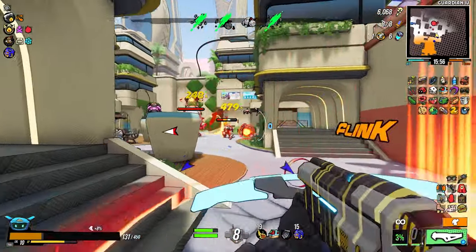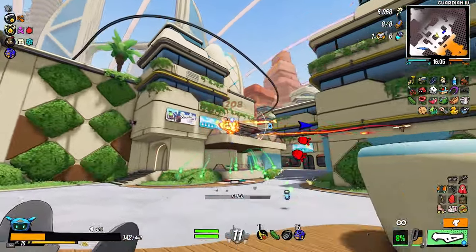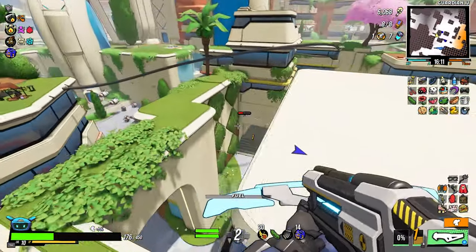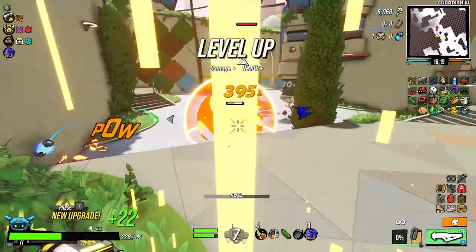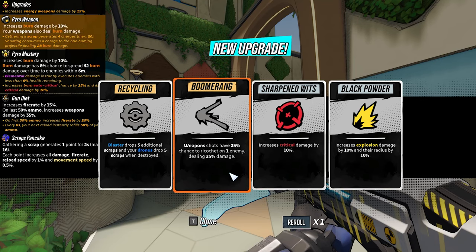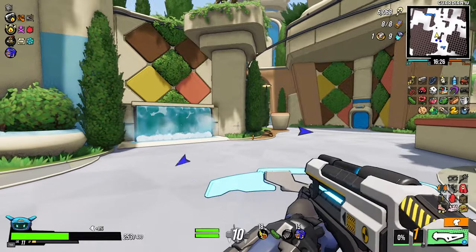I still feel unsafe. Still feeling unsafe. We're fine though — let's head to the exit. Oh no no no, there's one more room that we must get. We'll go with this — weapon shots have 25% chance to ricochet off one enemy dealing 25% damage. Yes please. All right, where's the exit?